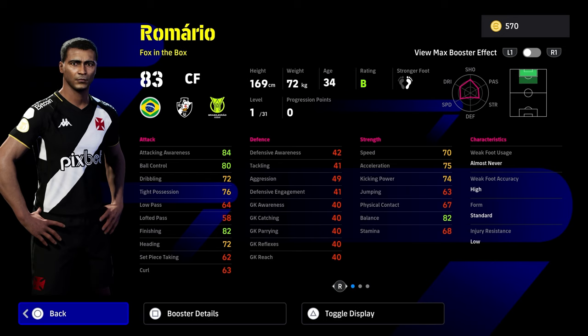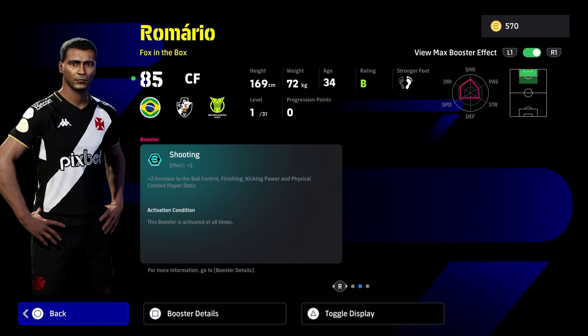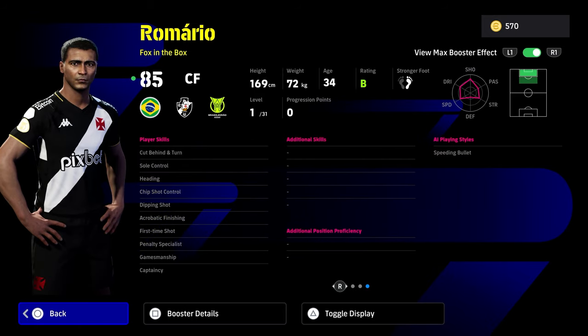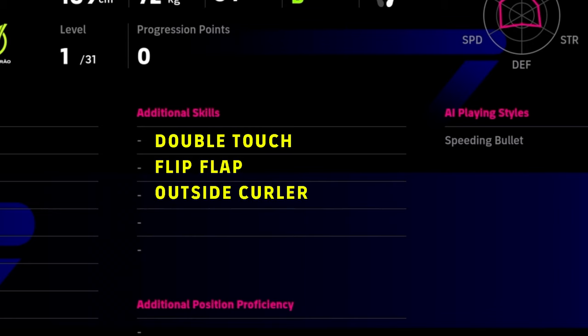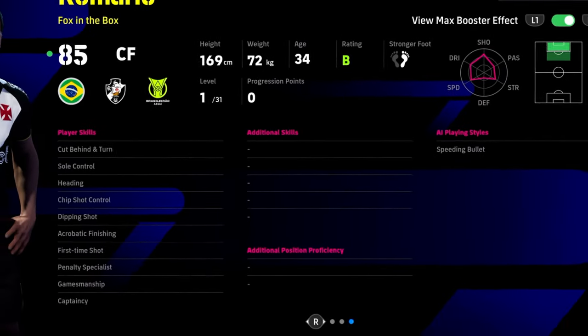Looking at his stats, the big issue compared to other versions of Remario is his base kicking power, base speed, and base acceleration — it's going to be very hard to get them up to end-game Remario level. Skill-wise, he's missing a couple of player styles: he doesn't have Amazing Run, he has Speeding Bullet, and he also needs work because he doesn't have Double Touch, Flip Flap, and Sole Control — you'll have to add those.